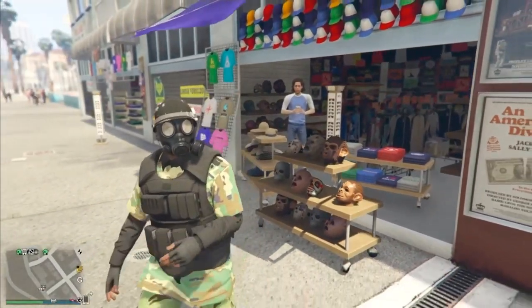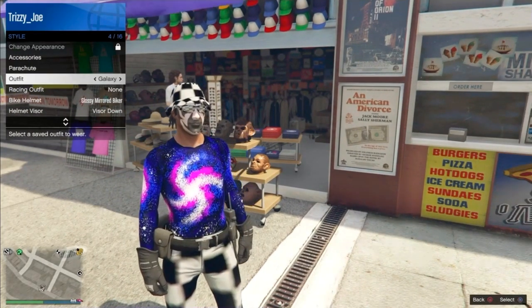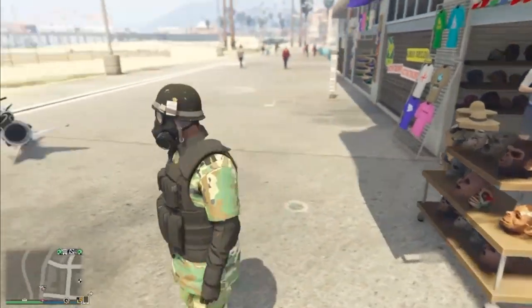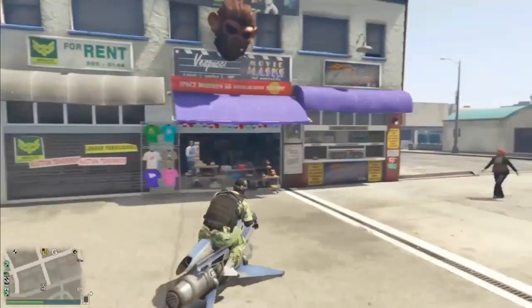Now you guys have officially saved the outfit. As you can see, going to styles and outfits and changing my outfit — if you go back to the outfit you will still have the mask and the helmet. Now the next step I'm going to show you guys is optional — I actually did this glitch in my last video, but I'm going to show you guys here as well.